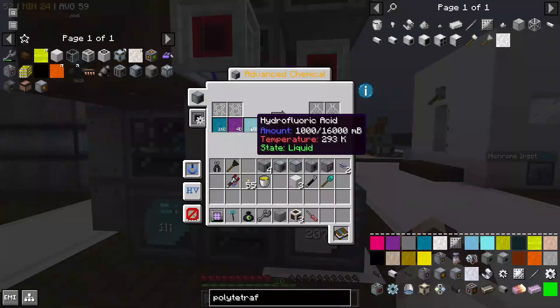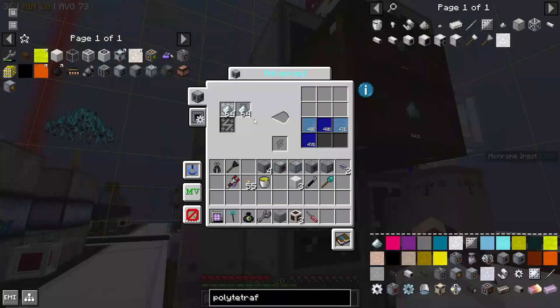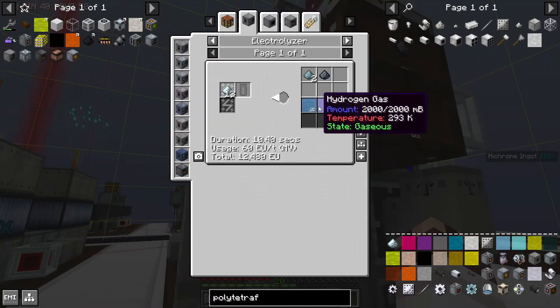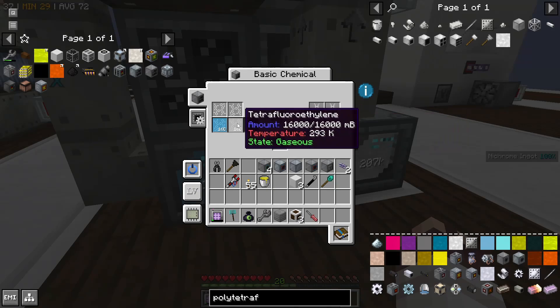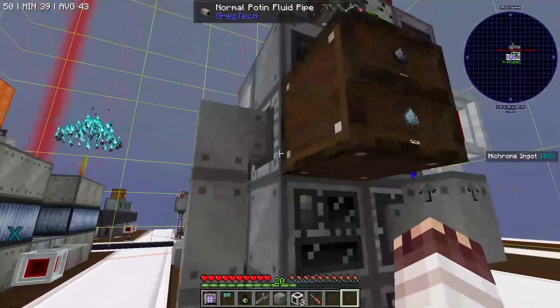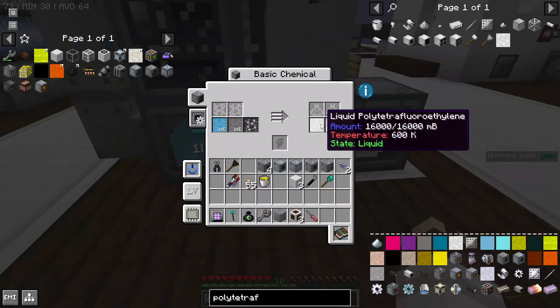To get the hydrofluoric acid, you need hydrogen and fluorine gas. Thankfully, electrolyzing blue topaz dust gives you an equal amount of hydrogen and fluorine. Conveniently, it gives all the necessary oxygen to make the tetrafluoroethylene and polytetrafluoroethylene as well. So we make the hydrofluoric acid by directly pulling from the advanced electrolyzer. And then we can make our PTFE.